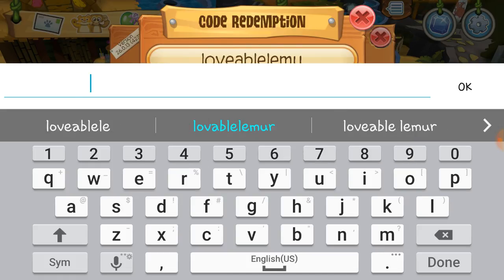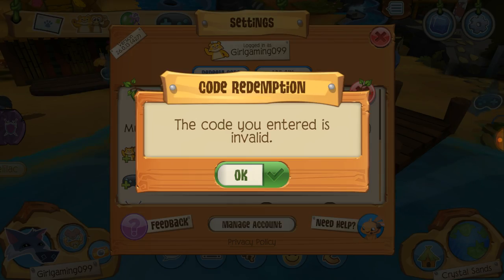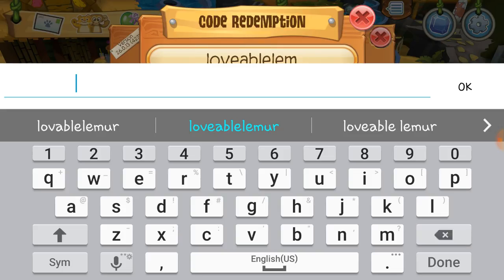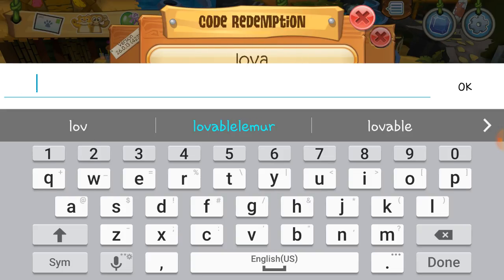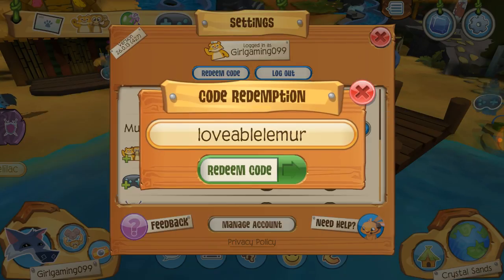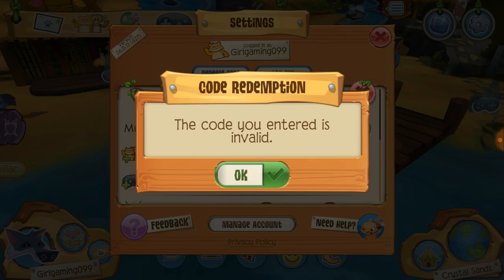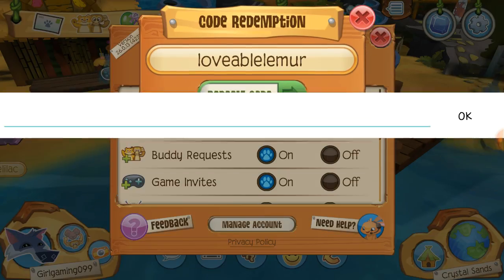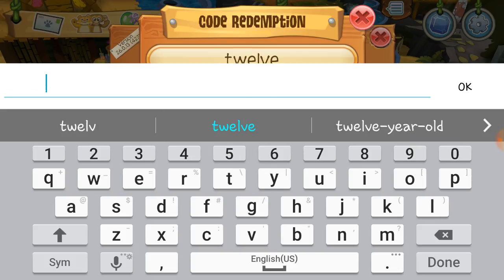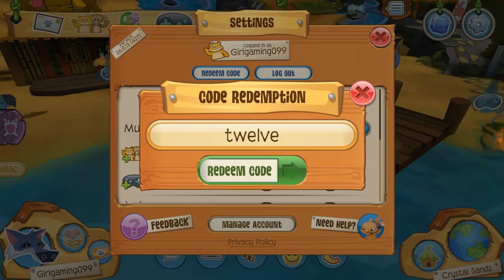The next one is Lovable Lemur. Oh, I spelled it wrong — Lovable Lemur. Well, that one's not working. But the last one gives you sapphires — this one gives you 15 sapphires. That's how I started off. And it is 12. 12 is a common one.